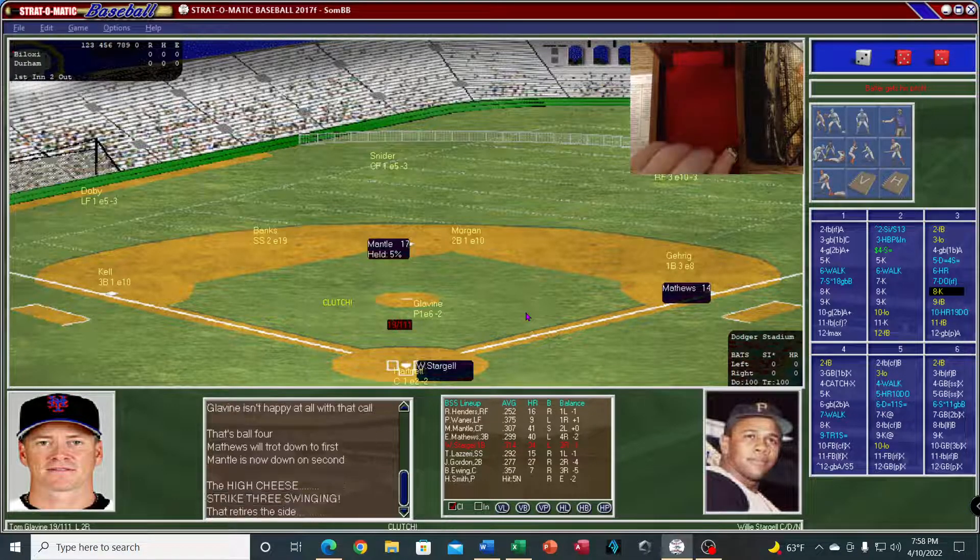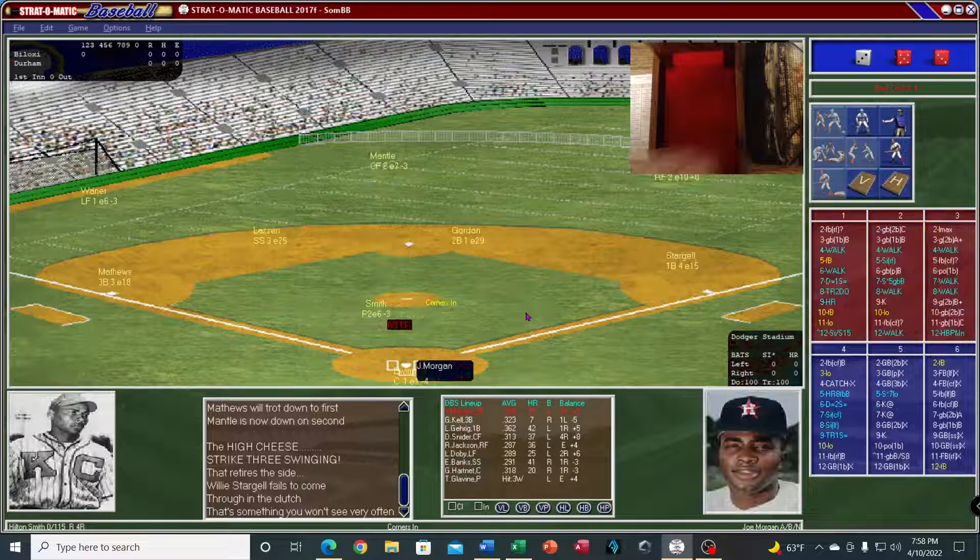Willie swings through at three. Now set the defense for you: Paul Waner in left, Mickey Mantle in center, Rickey Henderson in right. Willie Stargell at first, Joe Gordon at second, Tony Lazzeri at short, Eddie Matthews at third. Hilton Smith on the mound, and Buck Ewing is the catcher. Leading off for Durham is Joe Morgan.